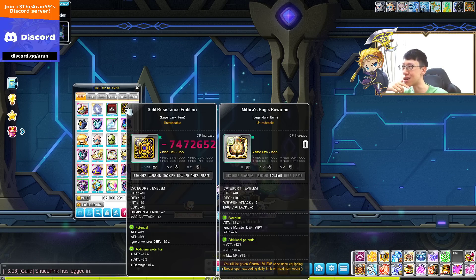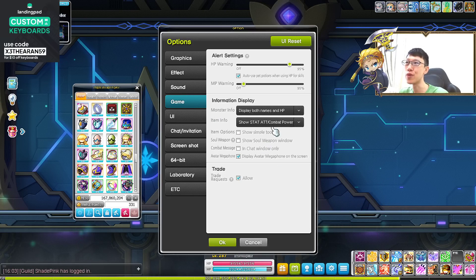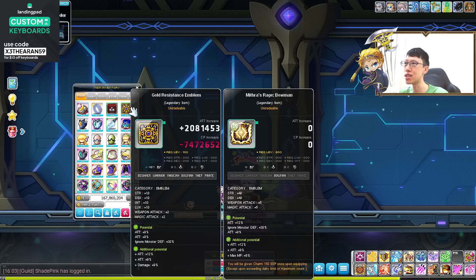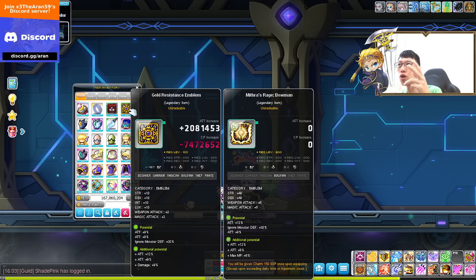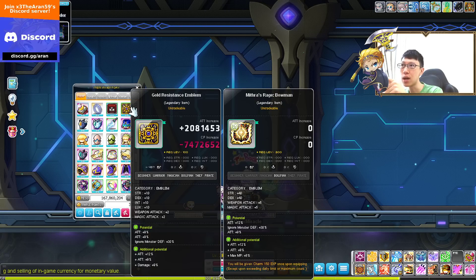Why does the attack increase but the combat power decrease over here? So this is the best part — you can choose both of them to show it like this and you can see the comparison, top and bottom. This is a very good comparison of the increase of your character's damage. Because you see the attack increase but on the combat power it decreases. You can see down there on the stats: I have a legendary 9, 9, and 30% ignores defense, but on the Mitra I have a 12, 9, and 30% — an extra 3% attack.